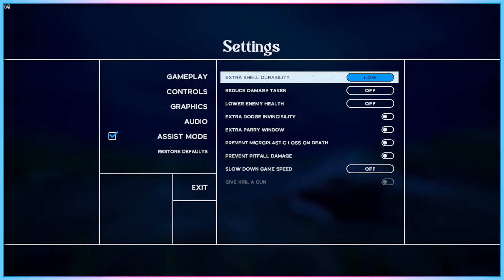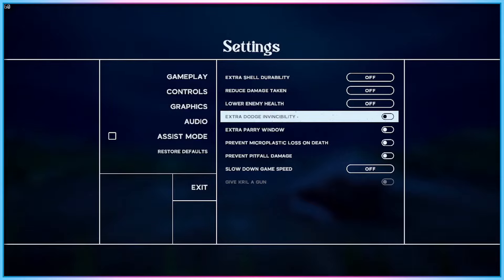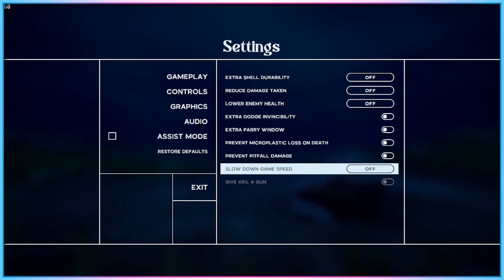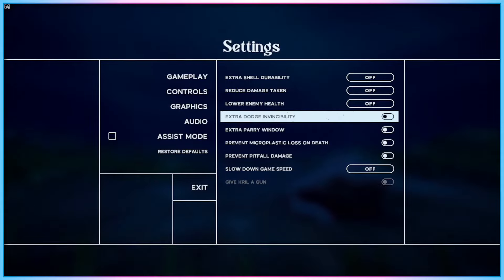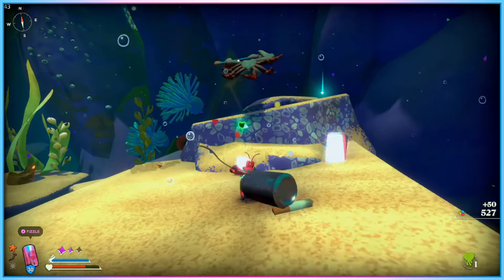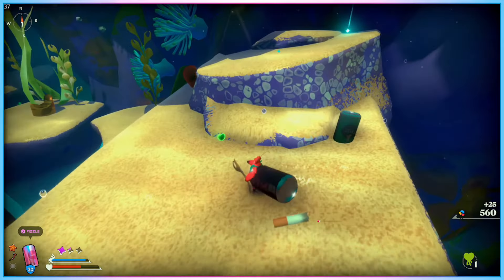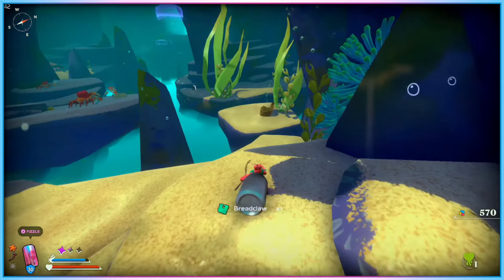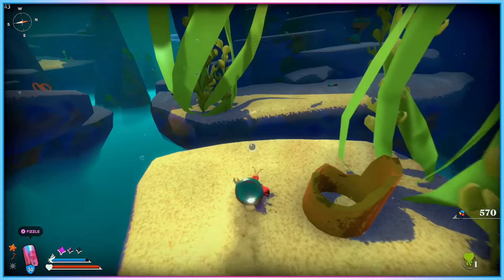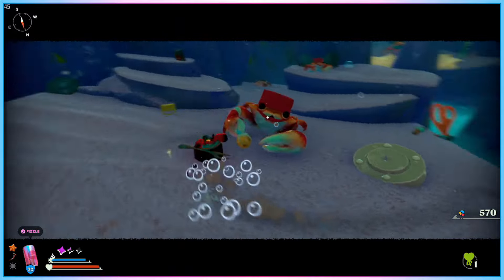Once selected, the Assist Mode menu has a number of options available. Four of these settings — Extra Shell Durability, Reduce Damage Taken, Lower Enemy Health, and Slow Down Game Speed — offer a number of different options rather than being simple on or off toggles. Each allows the setting to be turned on at a low or high setting, with Reduce Damage Taken additionally offering the option to entirely turn off all enemy damage to the player. While I appreciate the way these options are offered, I think Slow Down Game Speed could have benefited from telling the player explicitly what percentage the game speed is being slowed, and offering slightly more than two options. It's not a big issue, but there were times where a little additional granularity and transparency would have been appreciated.